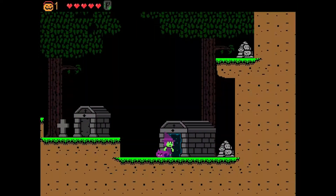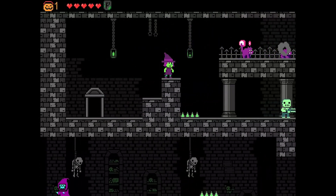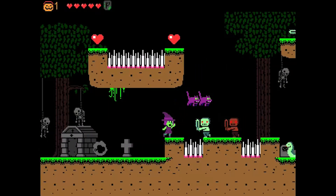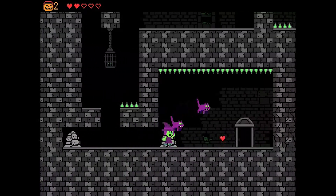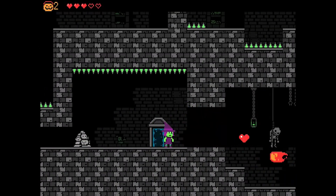Along the way, you can unlock new characters like this witch. Instead of candy corn, she throws cats, and they are really useful. They run around the screen, giving you an easier chance to defeat the enemies. But on top of that, they can assist you in finding secret areas. Had I been using Pumpkin Man, I would have never known you could break that part in the wall.